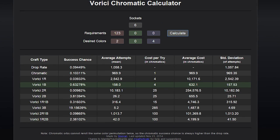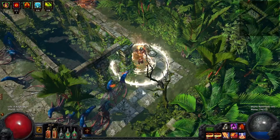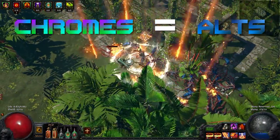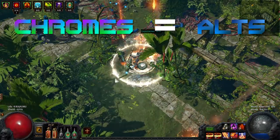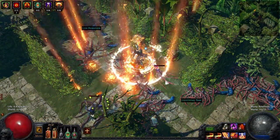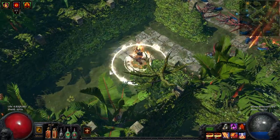And if you manage to roll the minus 32% attribute requirement roll, you only need 123 strength to wear the Astral Plate. This reduces the average chrome cost to 630, and it also now makes it better to use the one blue Verici craft. So you can save around 200 chromes doing this. Considering alterations and chromatics are worth about the same at the moment in Talisman Hardcore, it can be very well worth it to try and roll for a reduced attribute requirement roll on your chest piece if you want to roll a lot of off-color sockets. But at the end of the day it is still all luck based, and you can only try to put the odds in your favor as much as possible.